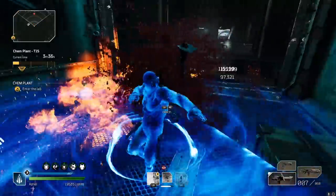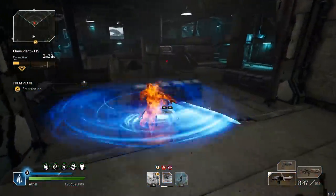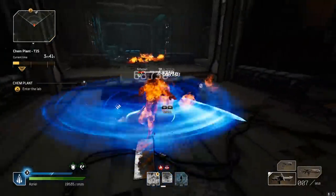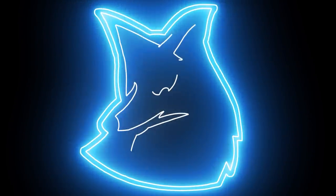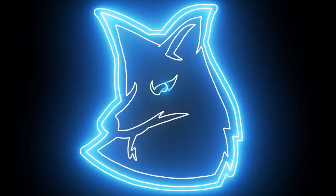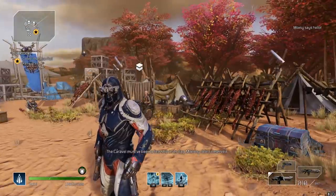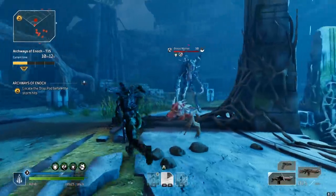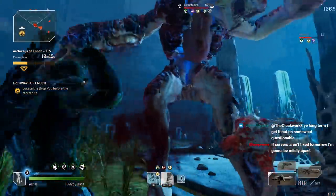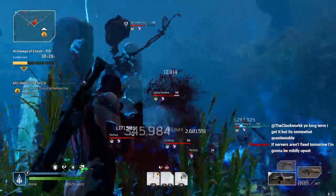Oh my goodness, no way did we just clear that whole thing! That is ridiculous. All right, guys, what is up? Max here on our artist video, and today we're going over my cyclone trickster build that just blows through challenge tier 15 golden content just as fast as my shotgun build.